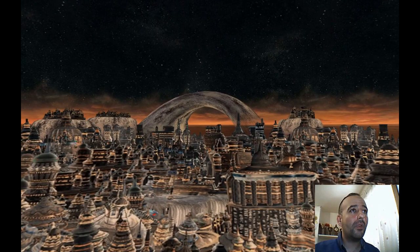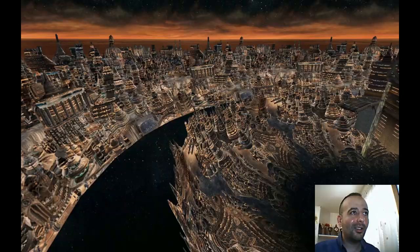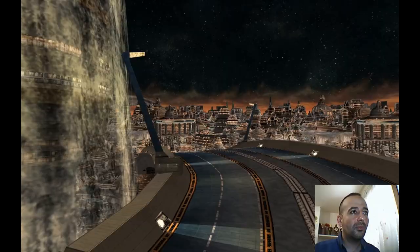Zanarkand is really huge. We still have this rainbow thing at the far end, and there is another one. So we have one, two, three layers, one above the other — different layers. Wow. What a strange design.